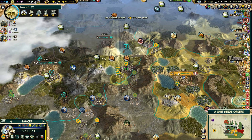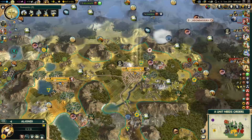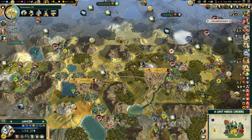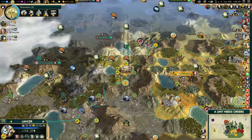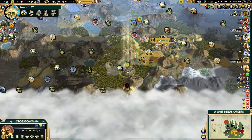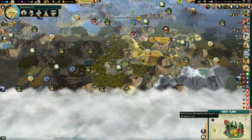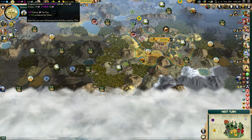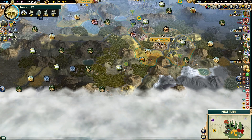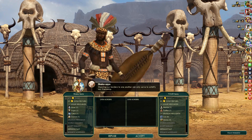Let's plunder. You can heal, and you come up here. That guy should be dead next turn. We're getting culture for kills now. We're pretty close to being able to get Secularism, which will be good.